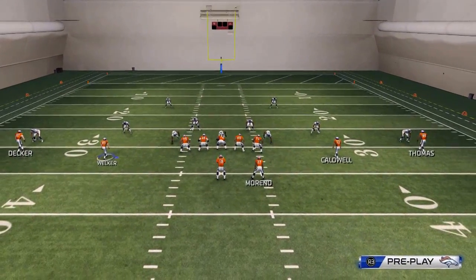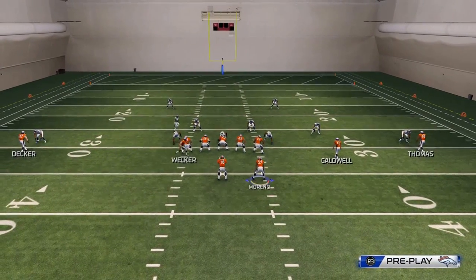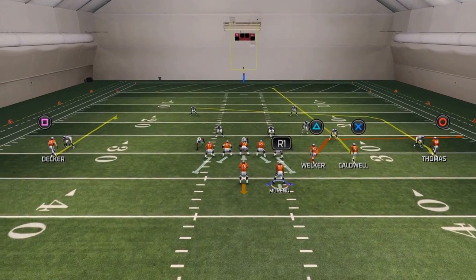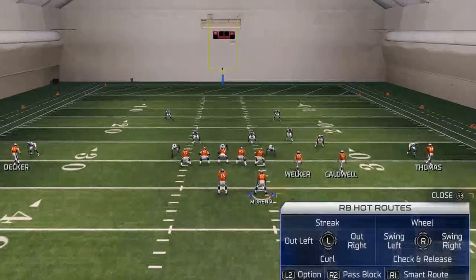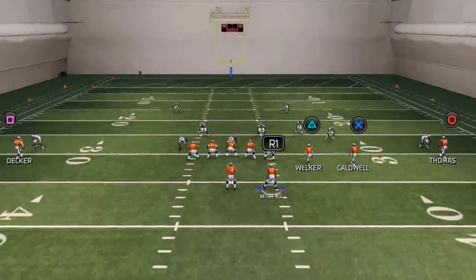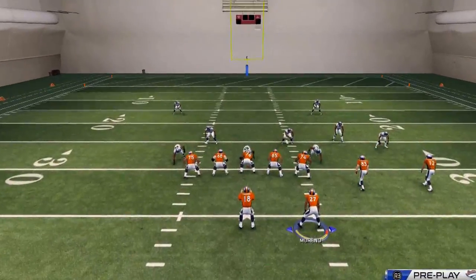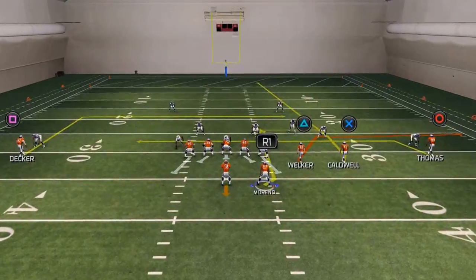What we like to do is motion Wes Welker to the right side of the screen. We can do a couple of hot routes to make this play a little bit more effective: we like to put our running back on an option route, put Demarius Thomas on a drag route, and if you want, on the left side you can put Eric Decker on a smart-routed in route.